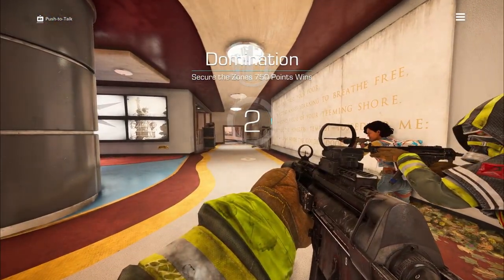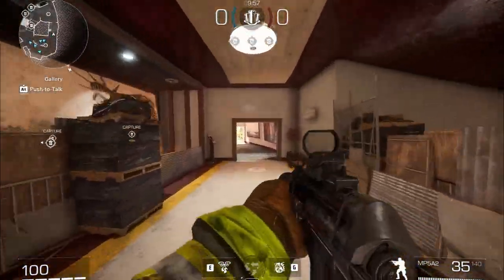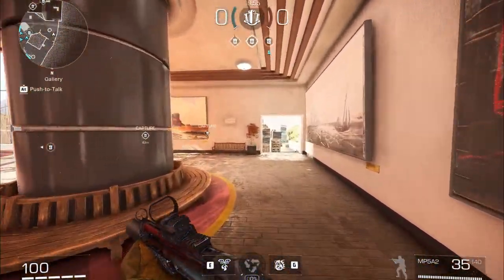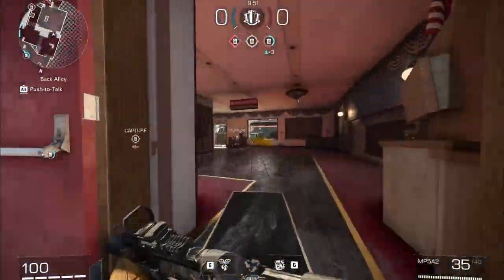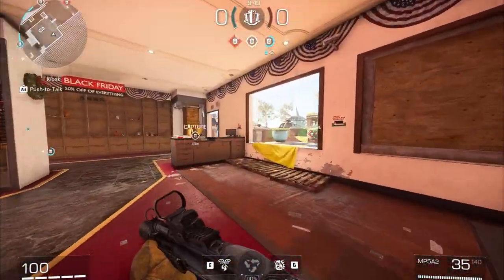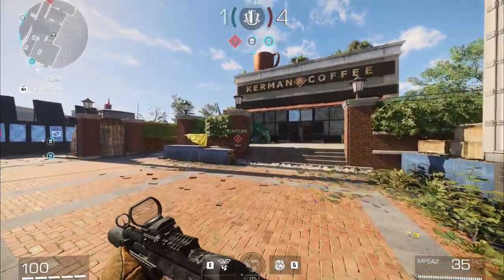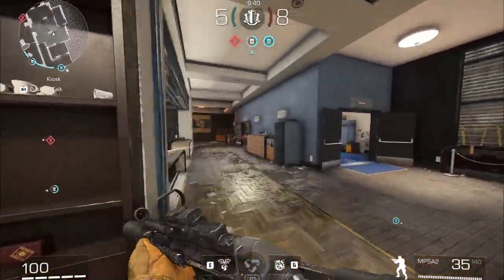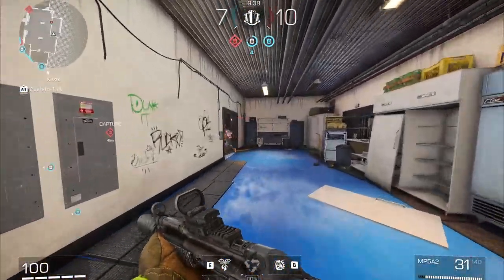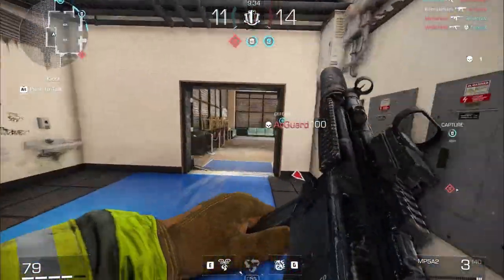Now we move on to the MP5. The MP5 also has an ugly iron sight so using a red dot is great. I know a lot of this map so I was able to get some nice kills — I was watching a crossing point, then moved on. Because this gun has a really great fire rate and mobility, I was able to swing around and kill that guy.